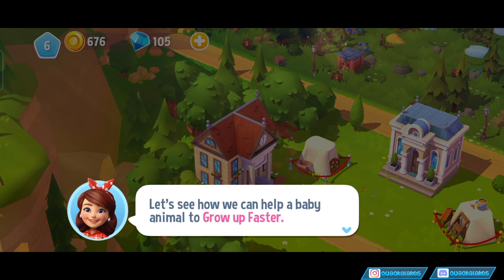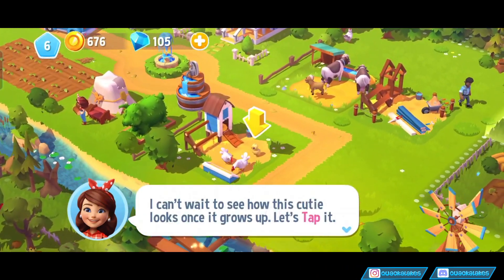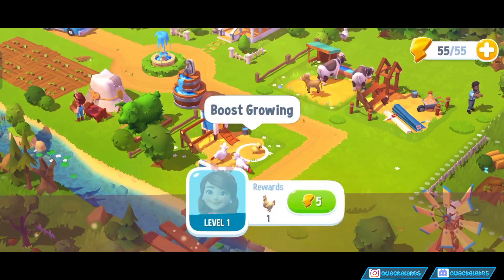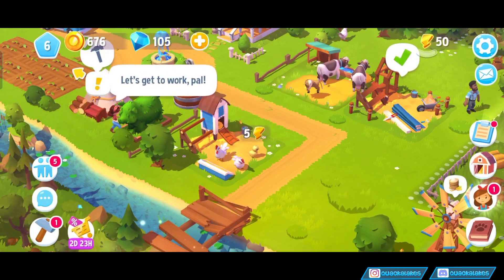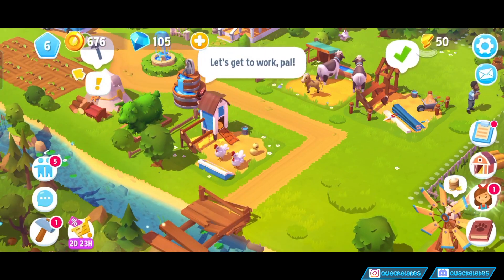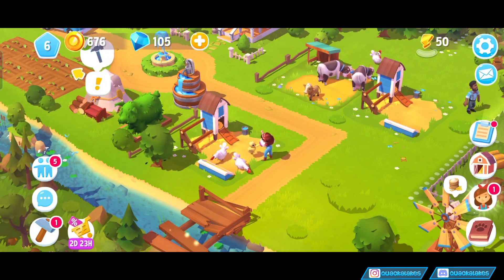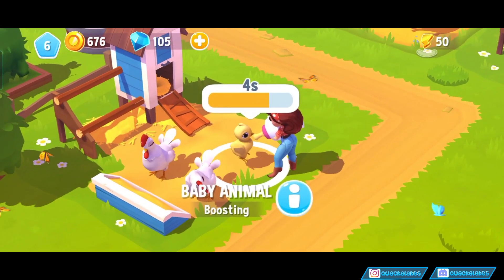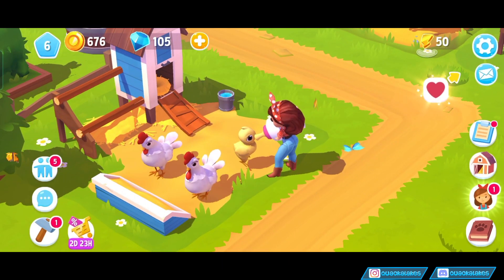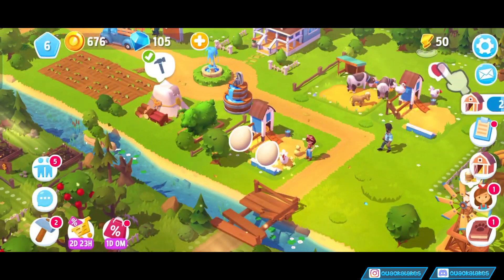It's getting crowded here. Let's see how we can help a baby grow up faster. Can't wait to see how this cutie looks once it grows up — tap! And then apparently we use our energy to make the chicken grow up. I don't know what she's actually — oh my god, she's injecting it with some sort of weird fluid. What the heck is going on? This is some freaky, freaky stuff going on. I'm not a fan of that.